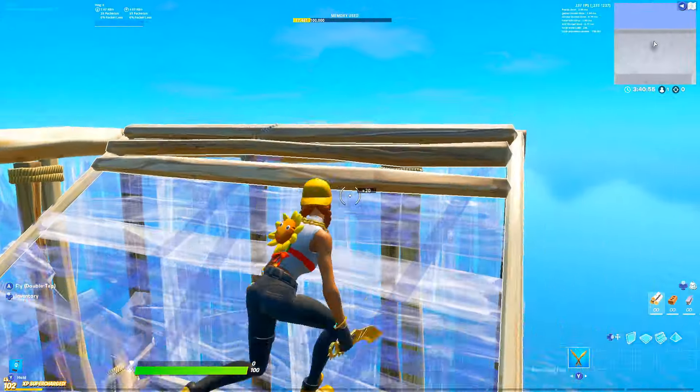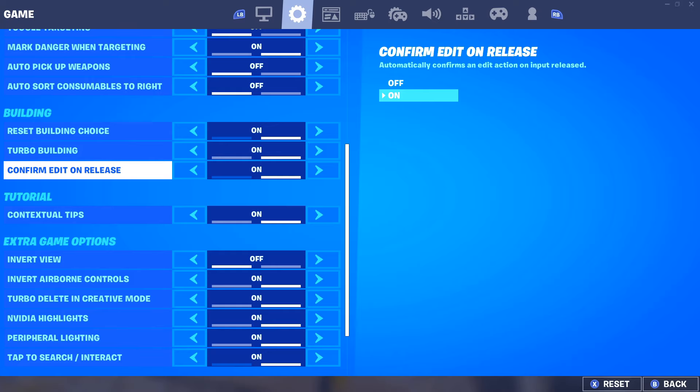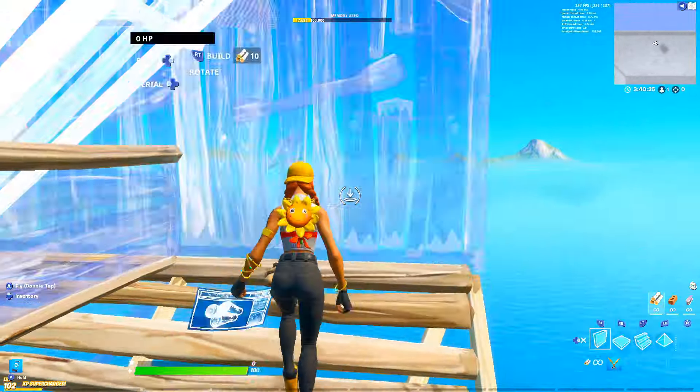There's even more settings you can do to double your editing speed. First, go into your settings and come down to where it says 'confirm edit on release' — turn that on. This is actually a secret tip you might not know about: make sure you have a single edit bind on. Personally I use left stick to edit. Whatever you use, make sure you have a random edit binded to 'switch mode / edit.' Also if you're on PC using a controller, make sure you use controller platform as generic — it doubles your editing speed and has way less input lag.